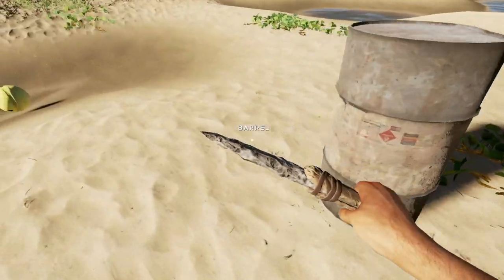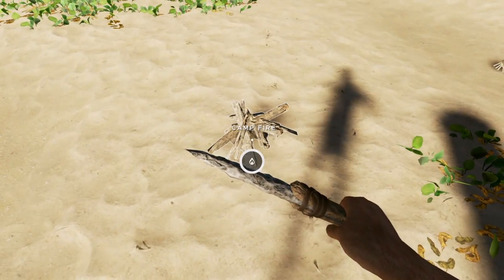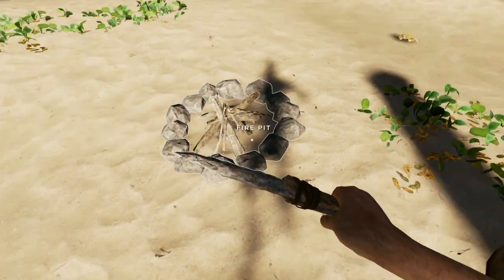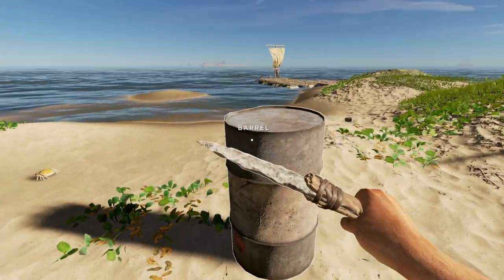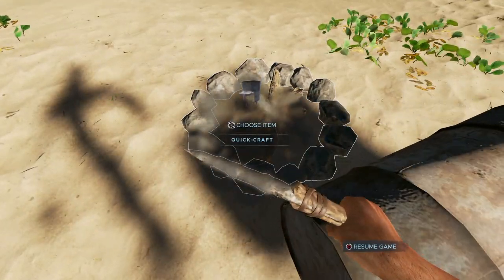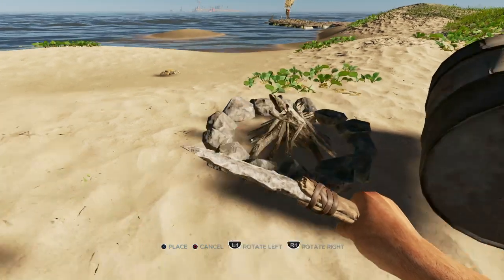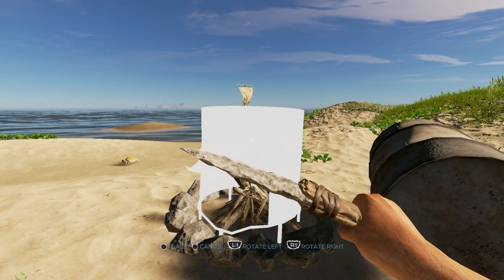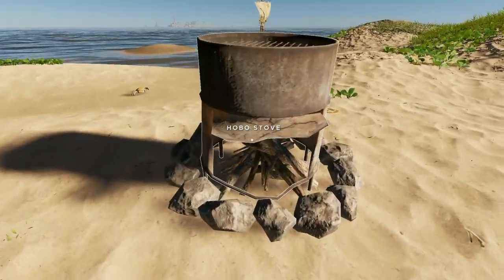I'm going to show you guys how I build it. I'll place down a campfire, then place down a fire pit just like that. Now you just want to look at the barrel — pull it a bit closer — and there's the hobo stove. You can rotate it, but remember, this hole here in front is where you fuel the fire.